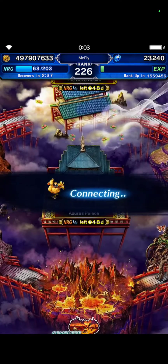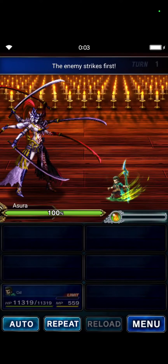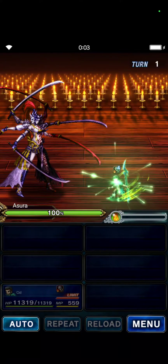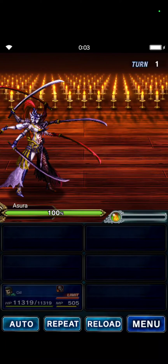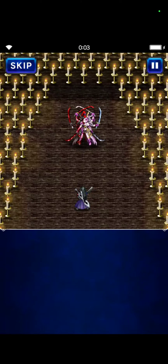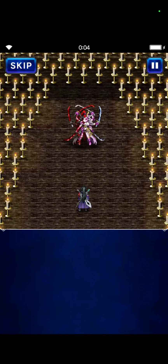Let's get right into it. We face Asura, skip the intro, and the pre-emptive attack from Asura — we miss and evade everything. Now Sid does the Spine Shadow Dive, and done! We are done — easy, easy cheese.